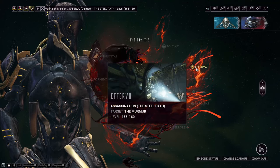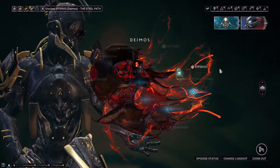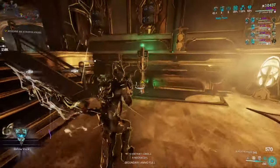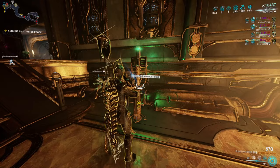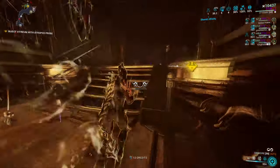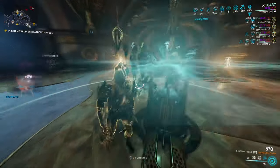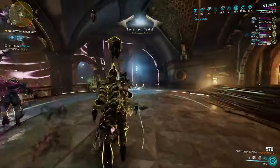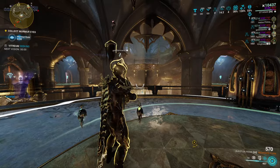This begins like all good things begin: the Steel Path and an assassination mission. For the sake of those who have never done the mission before, let's do a really fast rundown on what's actually happening. The concept of this mission is to find and grab the Atropos Pro planted somewhere within the Tulsa, and when you grab it, head over to the new directional marker and inject it into the Vitrium. The Vitrium then begins seeking out timed murmur eyes for us to collect, in a similar fashion to what is an already existing game mode like Void Flood.